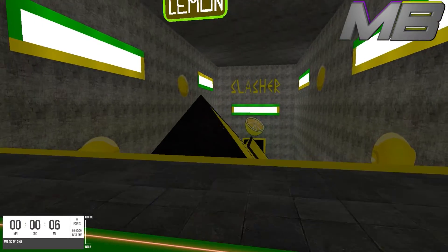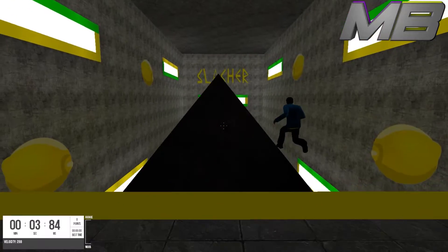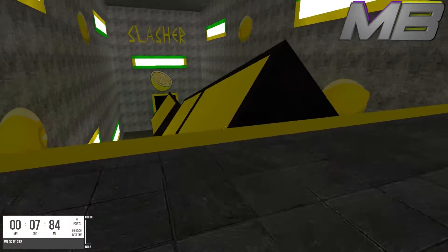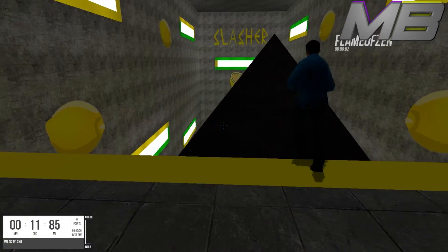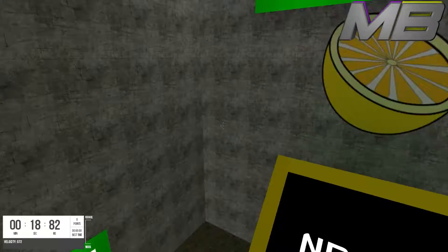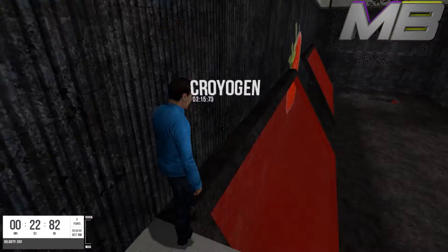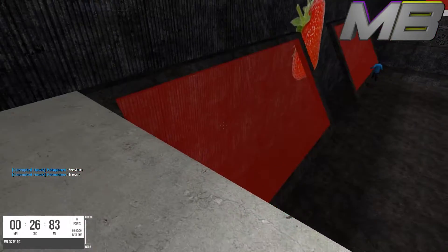Hey, what is going on guys, it's mysterybop here. In this video I wanted to teach you guys how to surf in Garry's Mod — although this isn't Garry's Mod, it is the same tactic for games such as CSGO and all Source games. All you need to do is join a surf server in Garry's Mod, or if you're playing CSGO, go to browse community servers and search by the filter of surf.